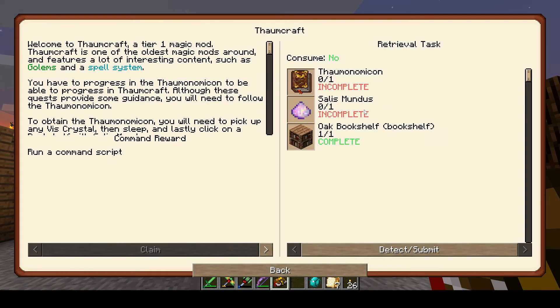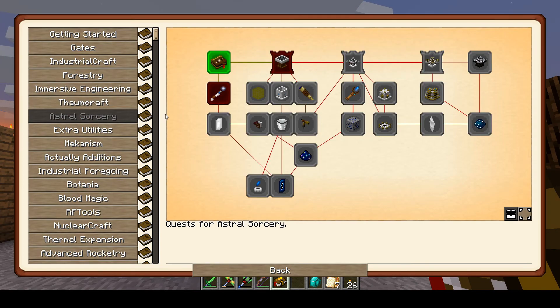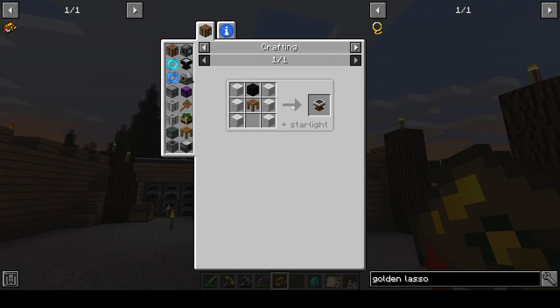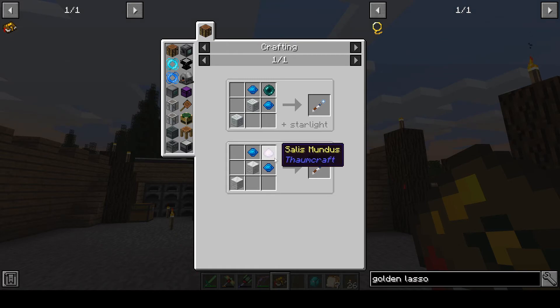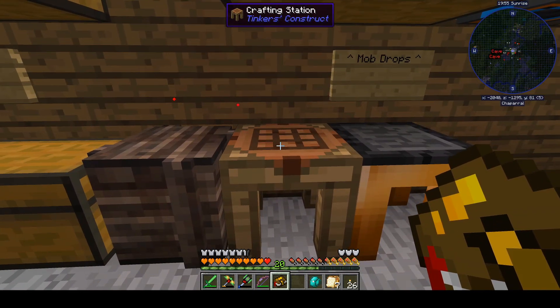For Thaumcraft, I can make it a bit of the way in but I'm still waiting on green crystals — I haven't spotted any yet. For Astral Sorcery, I probably have all of this stuff right now — let's just go make it. I need to make Salus Mundus for Thaumcraft anyway, so let's work on that.